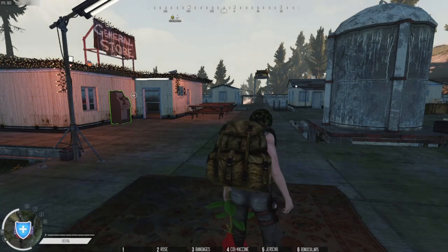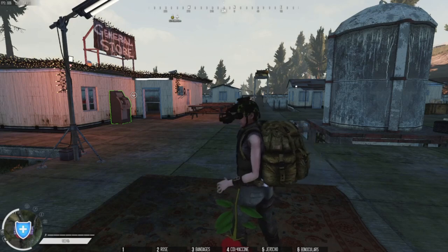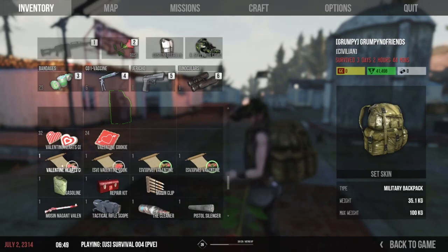Hey guys, welcome to Investation - the new Zed. Today I'm going to show you how we can do the contracts for the Valentine's event. There are four contracts: two require collecting cookies, and the other two is just purely killing zombies.